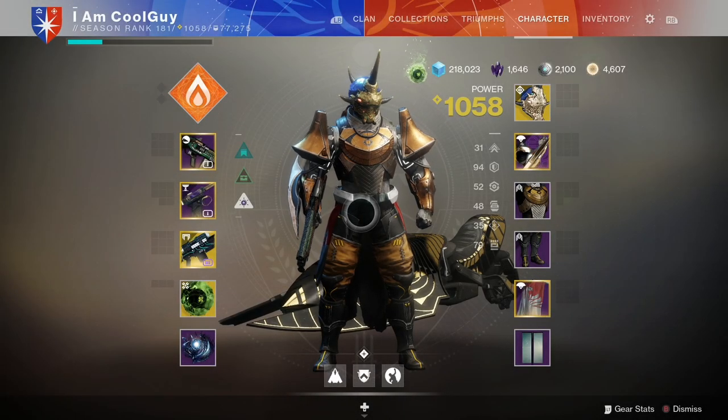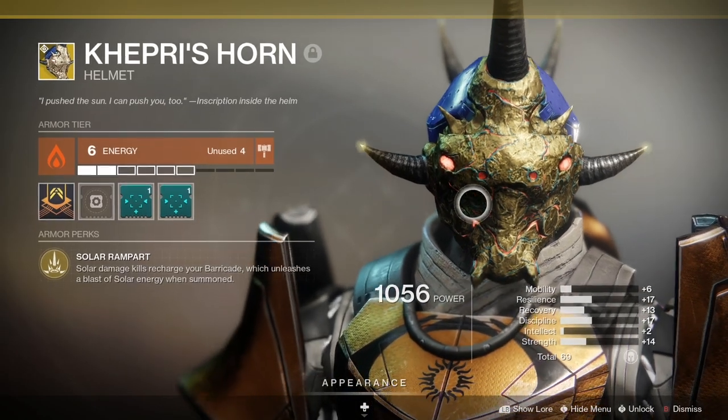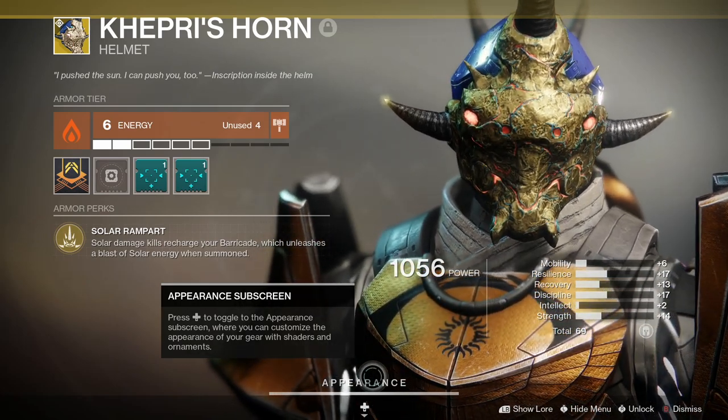Hello everyone, I'm CoolGuy, welcome back. I was playing and I got an exotic drop — it's the highest stat I've ever gotten on an exotic armor piece. It's at 69 for the Kepri's Horn of all things. And I started thinking...